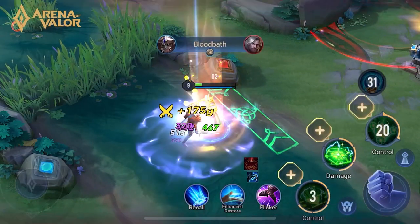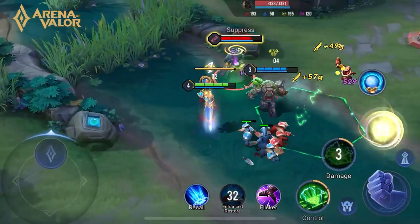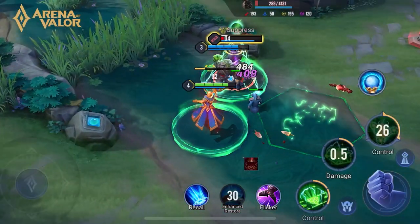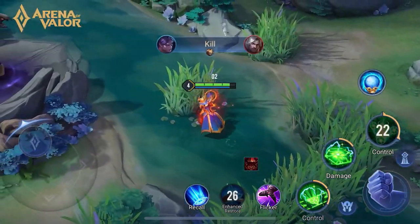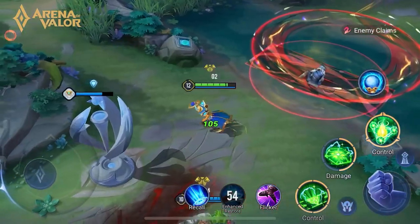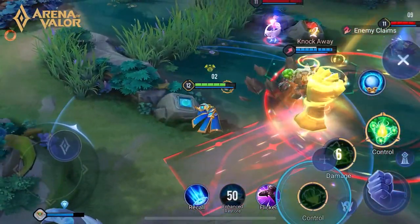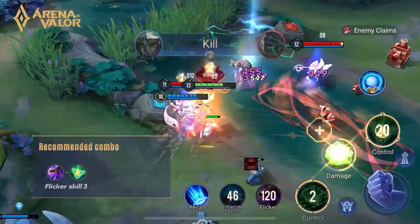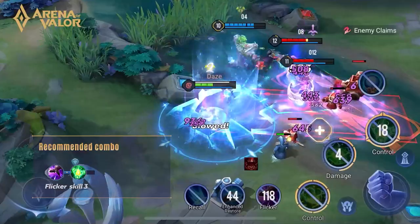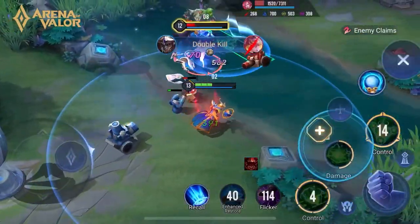Alistair is a mage who can cause DOT damage and is also of crucial importance in team fights. The strong controlling effect of Skill 1 and Skill 3 is a nightmare for the opponent's carry hero. His Skill 2 can be used to take out the minions, so Alistair can move freely on the map. When attacking, you can use Skill 3 and Flicker as a combo to suppress your enemies. You should unleash Skill 1 in advance to disrupt your enemies' attacks and force them to move aside.